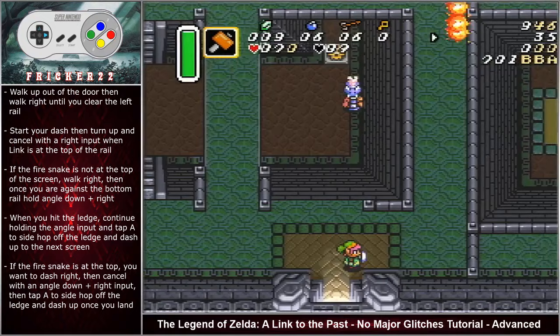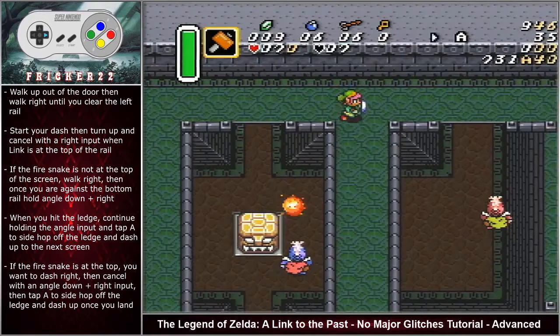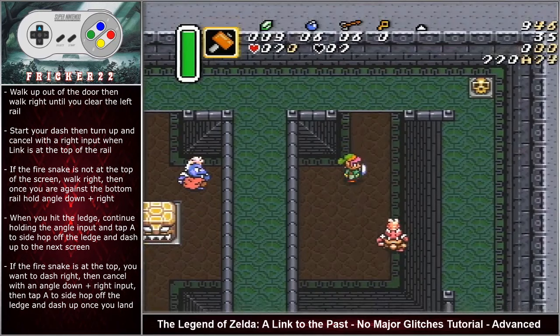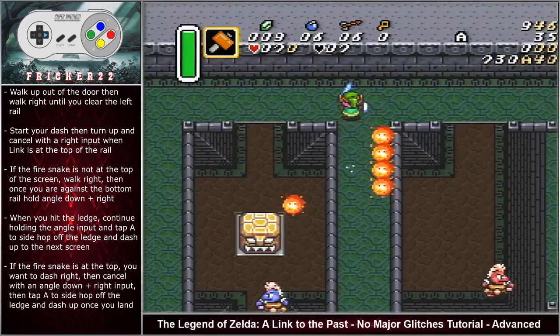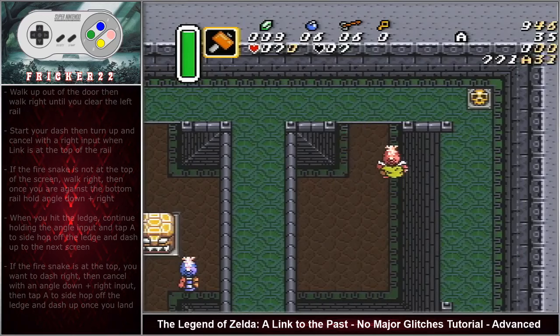Walk up out of the door then walk right until you clear the left rail. Start your dash then turn up. Cancel your dash with a right input when Link is at the top of the rail. If the fire snake is not at the top of the screen, walk right then once you are against the bottom rail hold angle down right. When you hit the ledge, continue holding the angled input and tap A to side hop off of the ledge, then dash up to the next screen. If the fire snake is at the top of the screen, dash right — otherwise you will run into the fire snake — then cancel with an angled down right input, tap A to side hop off the ledge, and dash up once you land.